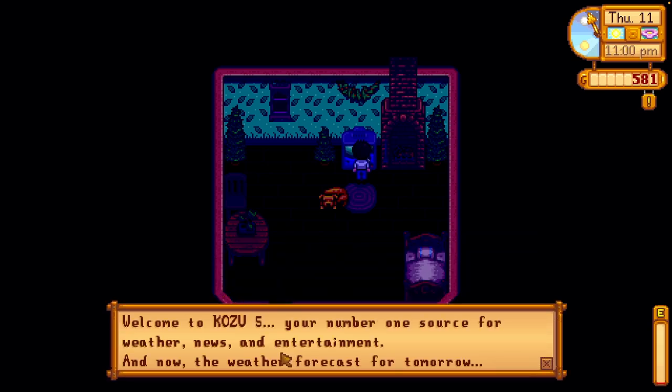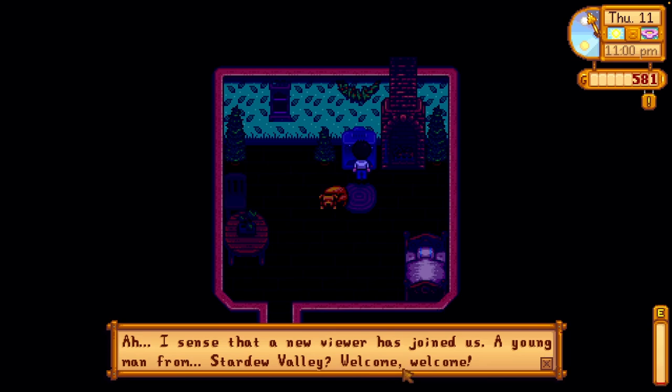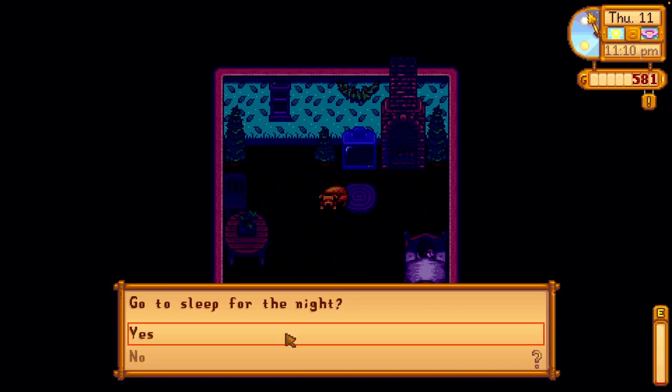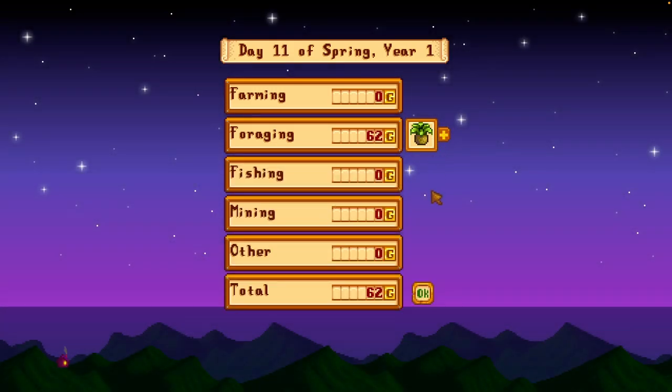Weather report — it's going to be a beautiful sunny day tomorrow. The spirits will be very happy today. That would have probably been a good day to go into the mine. Not a terrible day — at least we made Linus happy and increased our reputation with Penny. Tomorrow should be the green bean day, and that will be a big one. Thank you so much for spending this day with me in Stardew Valley.